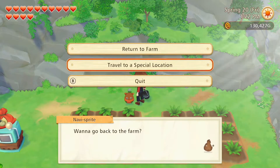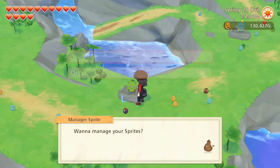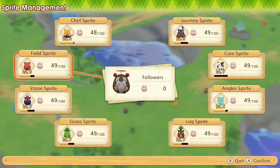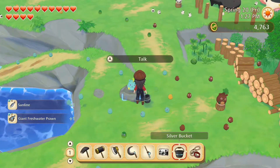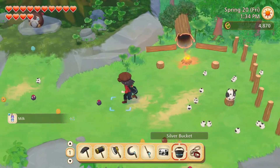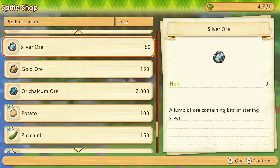Next to the Earthsprite village, we have four new followers — one, two, three, and four. And what do they have for us? Sardine and giant freshwater prawns, supple logs, milk. At the shop — anything new? No, nothing new.